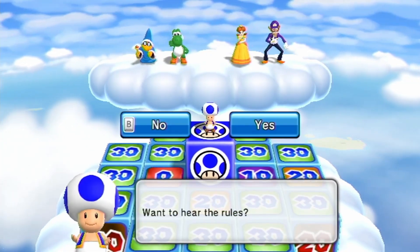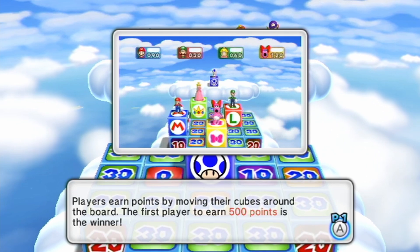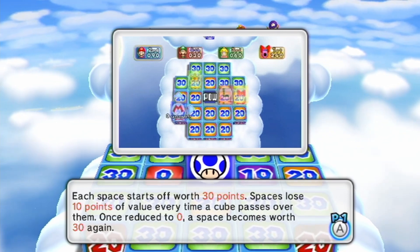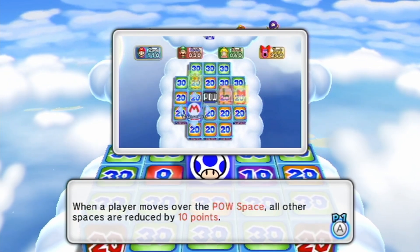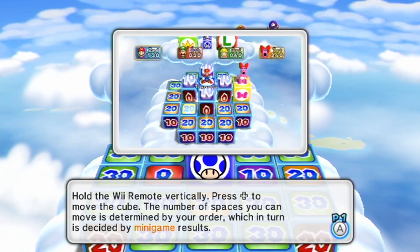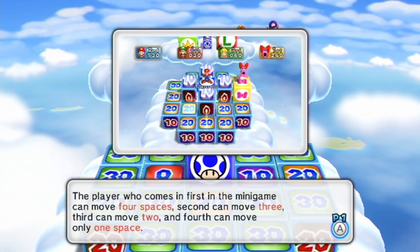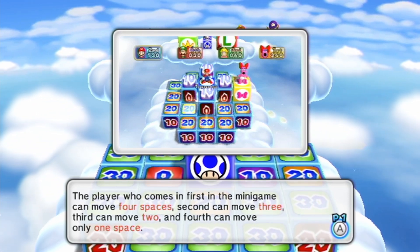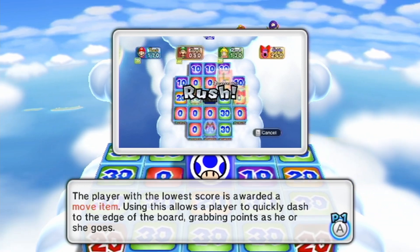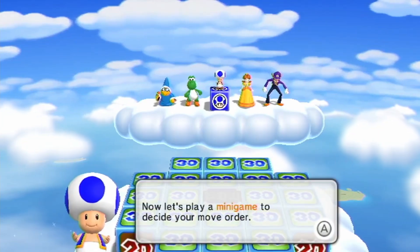Welcome to High Rollers. Players earn points by moving their cubes around the board. First player to earn 500 points is the winner. Each space starts off worth 30 points; spaces lose 10 points in value every time a cube passes over them. Once reduced to zero, a space becomes worth 30 again. When a player moves over the power space, all other spaces are reduced by 10 points. The player who comes in first in the minigame can move four spaces, then three, two, one. The player with the lowest score is awarded a move item.